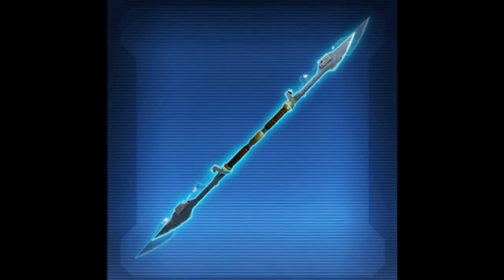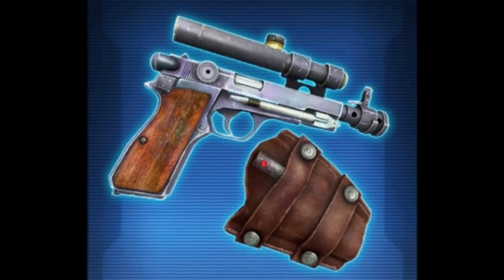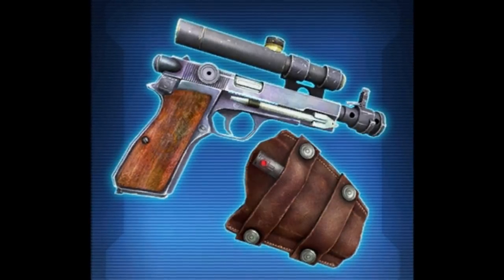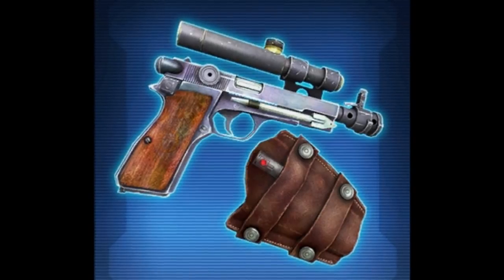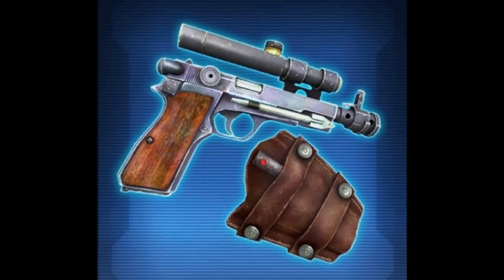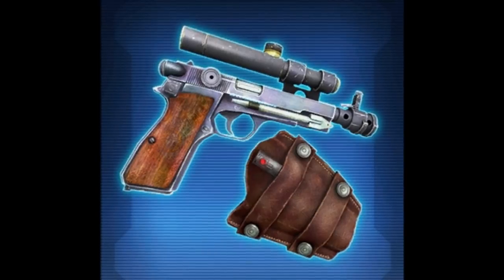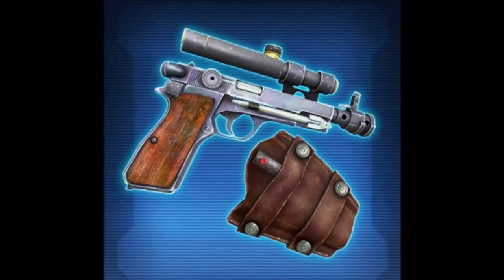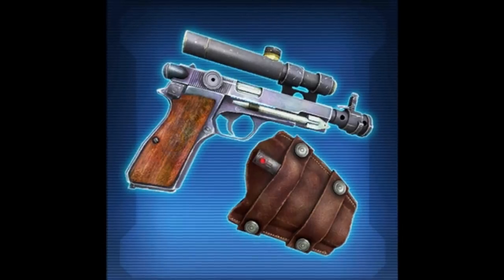In terms of blasters, we have the return of the holster. Mischief and Anarchy were two platinum rarity blasters released a while back where having them automatically gave you a holster on your thigh. This new blaster will be doing the same thing. It looks exactly like a real-world gun with some modifications to the scope and barrel to justify it being in the Star Wars universe — and it comes with its own holster. I'll probably never use it, but it's kind of cool.